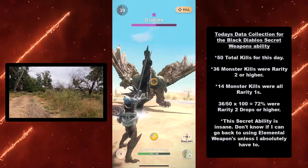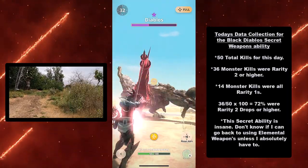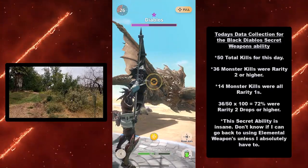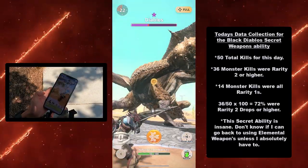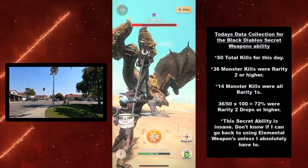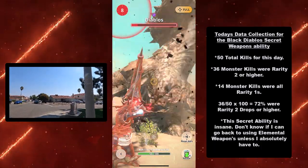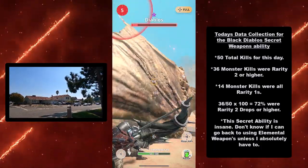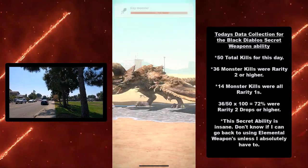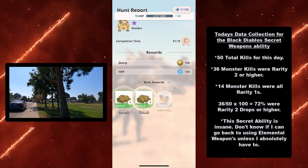I don't know if I can ever go back to using elemental weapons unless I have to. It's clear as day — I've tested for 2 days with 80 kills under my belt. It is pretty clear that Black Diablos weapons, both the hammer and the bow, have a secret ability that enables you to actually get increased rarity drop rates when you use them to hunt and kill monsters. I've been on Reddit, I've seen other people's videos — there's just too much data that supports it. Hopefully these weapons come back soon, or future event monsters have this type of capability.